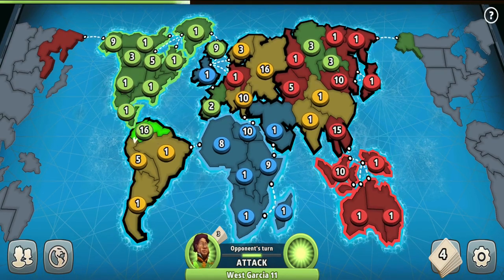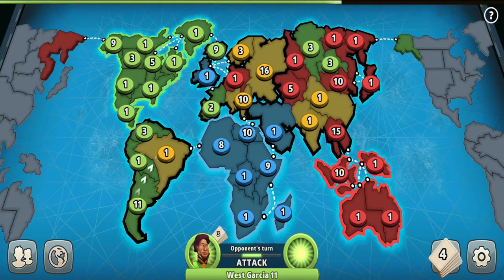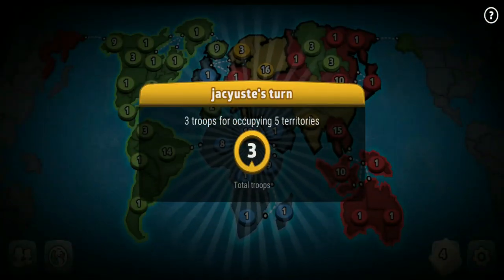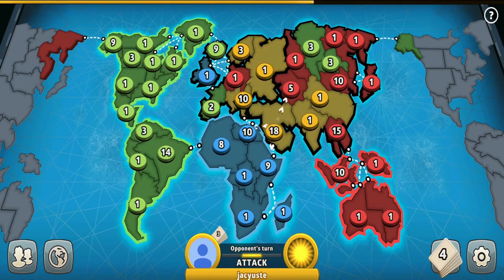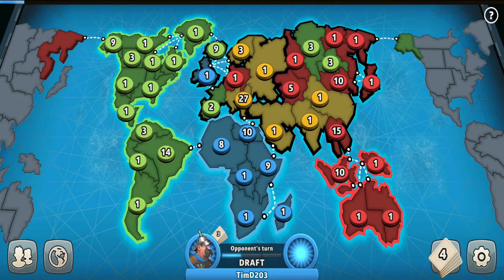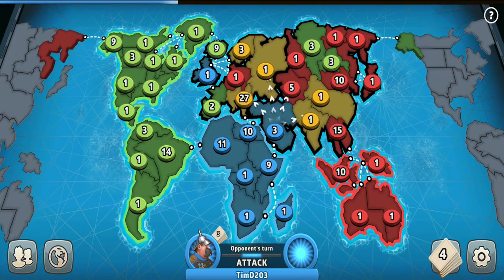Alright guys — the green player is expanding and capturing South America. I hope these players won't let him hold both of the Americas. If green holds them both for multiple turns, he will basically win the game. Unless the yellow player captures Europe, that would balance things. The quite significant advantage of holding both Americas is that you're getting so many troops every turn and you only need to defend 3 borders.